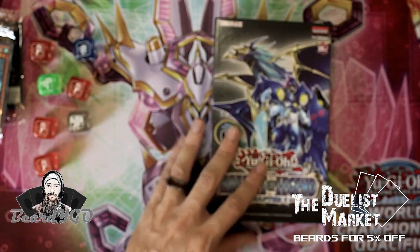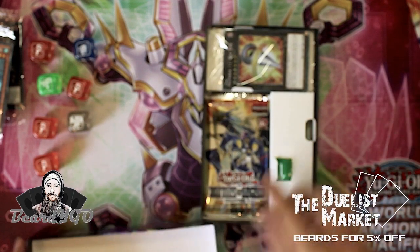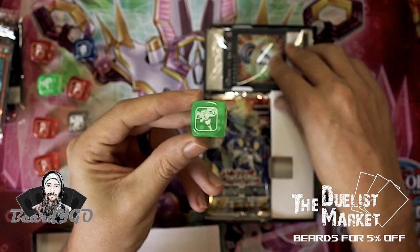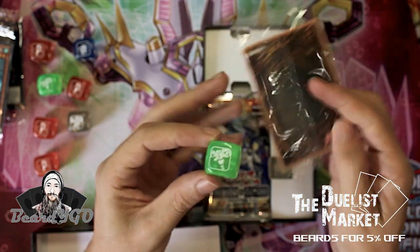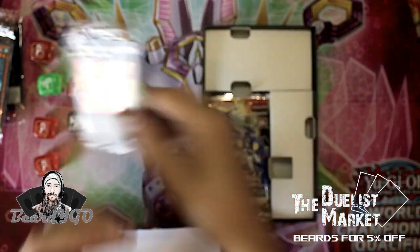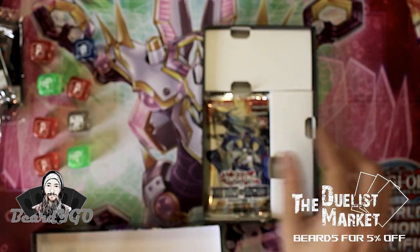Okay, final box: we've got another Stratos and a Big Eye die. That wraps up all the boxes. The ratios are quite weird — you'll definitely see that when you check them out on the site.